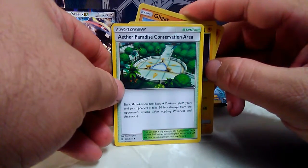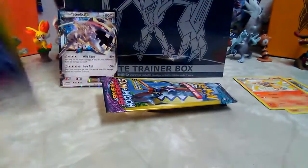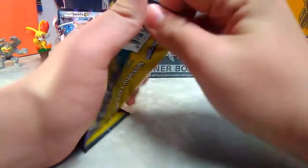We got Paradise Conservation Area stadium trainer - that's a long thing to say. Next we have the Sun and Moon Guardians Rising Tapu Koko pack, and this is the last dinosaur pack we have here.